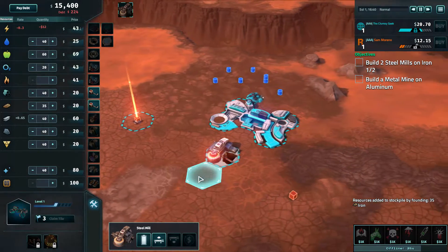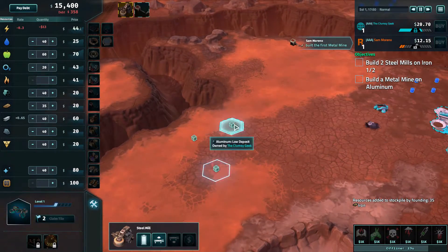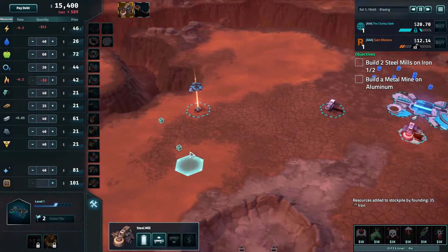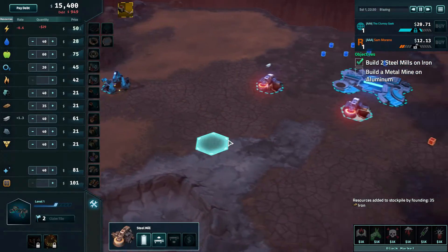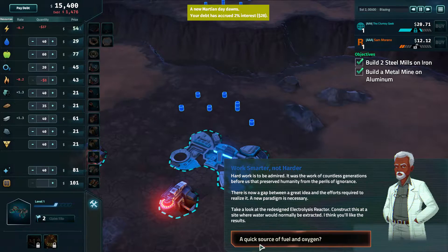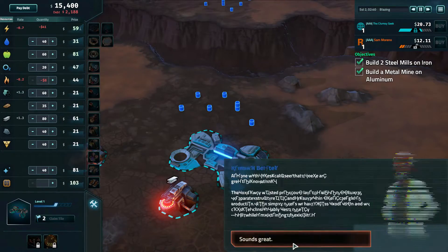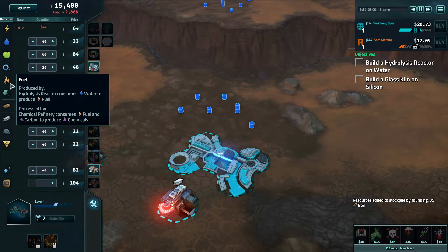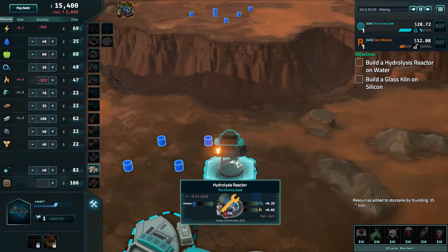Let's build one more steel mill here and a metal mine on aluminum — it's a bit far but should be okay. Let's speed the game up. I'm excited to show you guys how it looks in a real game, since I don't have much experience myself, so we'll be learning together. One of the main advantages of this scientific faction is that we can produce oxygen and fuel directly by building on top of water.